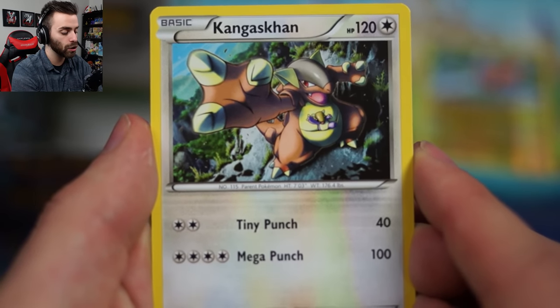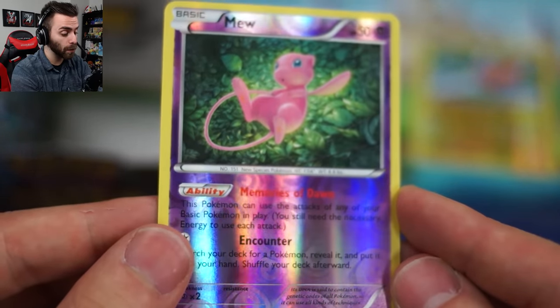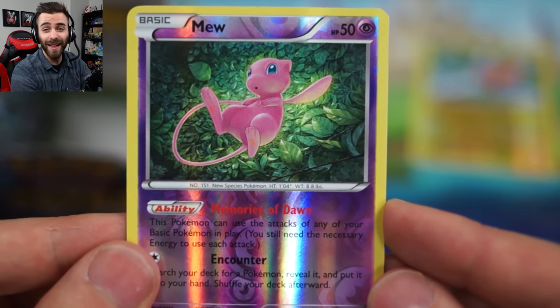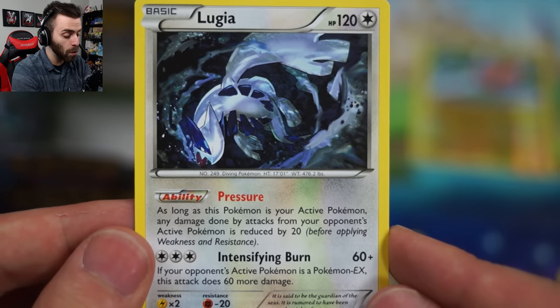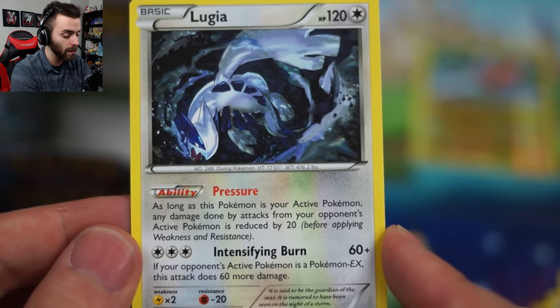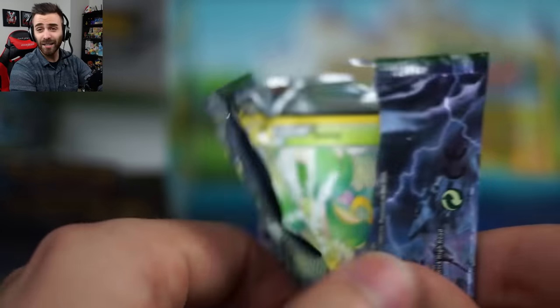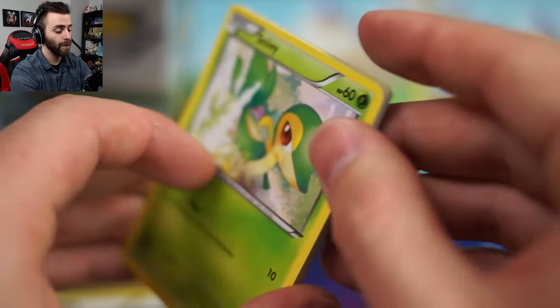We have a Kangaskhan - I love this Kangaskhan art so much. Such good art! Our reverse foil is a reverse foil Mew - that's a great reverse foil honestly, super clutch. This card is so broken. It's like the classic Mew - it's only 50 HP though, so watch out. But you give that thing a little scarf, give it 40 extra HP. Our rare in the pack is a Lugia: as long as this Pokemon is your active Pokemon, any damage done by attacks from your opponent's active Pokemon is reduced by 20. Slap a Hard Charm on that - you're not taking anything over 40 damage. Intensifying Burn: if your opponent's active Pokemon is a Pokemon EX, it does 60 more damage. Combine with the BREAK and Flash of Destruction for 150. I would play that deck just because it's Lugia.